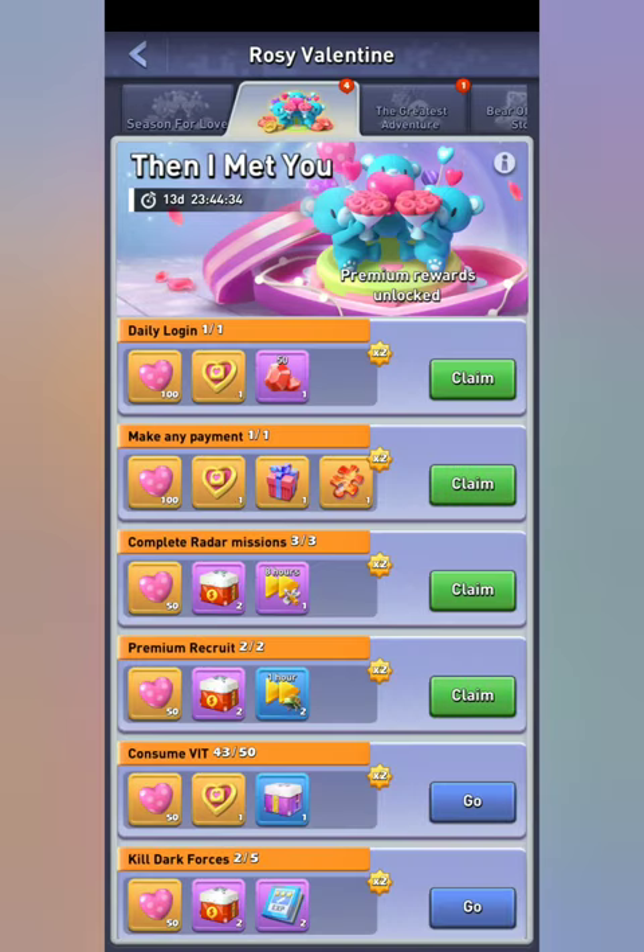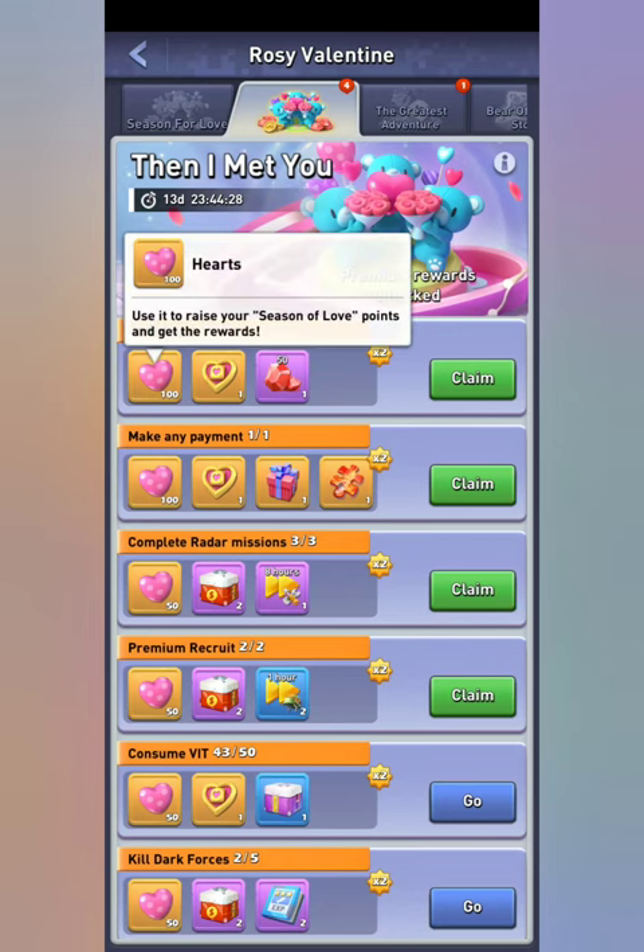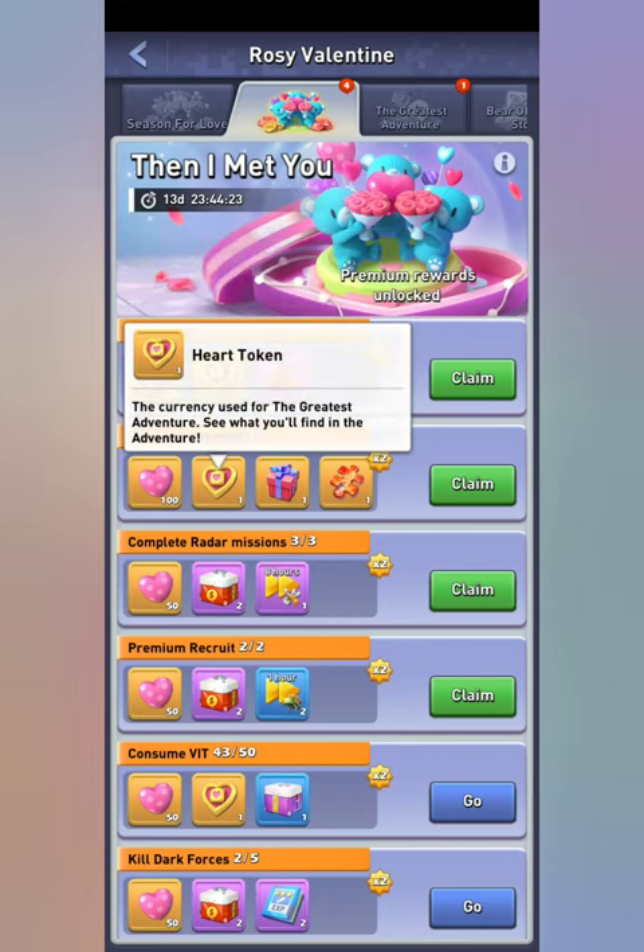We're going to go over to the first event, which is 'Then I Met You.' Here are your daily tasks — perform these tasks and you will get these hearts. These hearts help you level up in that first event. These heart tokens are kind of a way to go around a Monopoly-like board that's in the other tab.